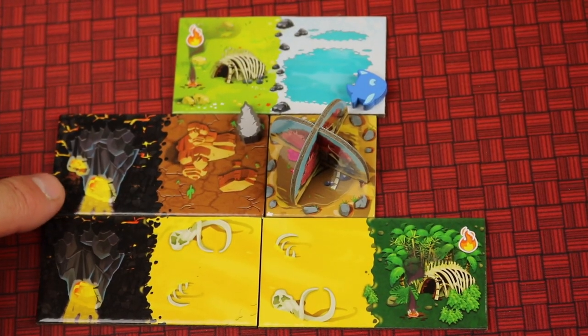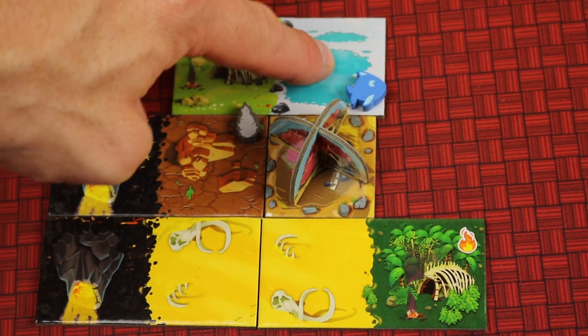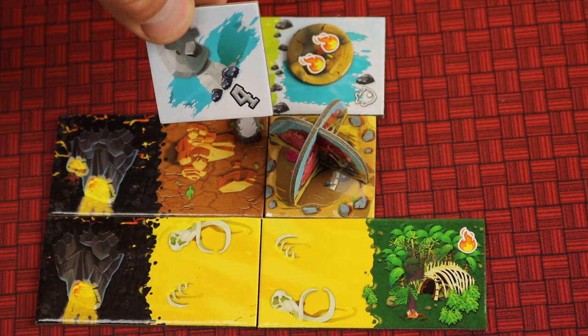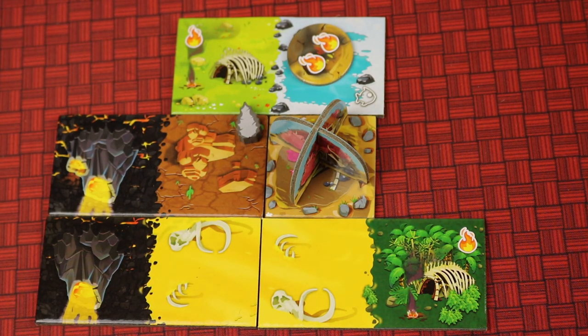There's also interaction with volcano placement. When placing a two-volcano token, you could place it up to two away — but doing so might destroy a resource on that tile, potentially costing you a majority and handing it to another player. So there are more trade-offs and more things to think about.